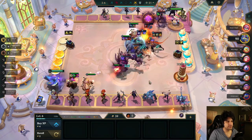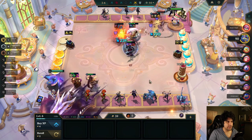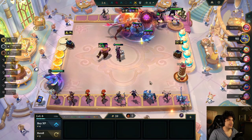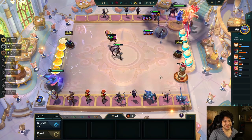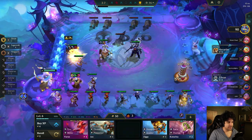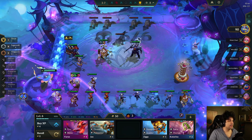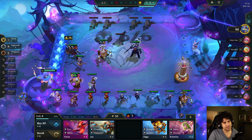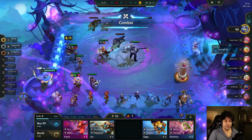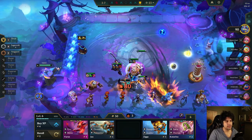It's a Malphite slam into my board. Two-star Bard would also be extremely useful here — he's kind of my main damage dealer right now. Oh — am I about to ascend? I ascended too and I didn't even notice! Oh, a Rumble! This would be a great time to remind you guys to like the video and subscribe if you're enjoying this content. I'm doing a ranked series — actually two: a solo climb and a double-up climb with my friend.